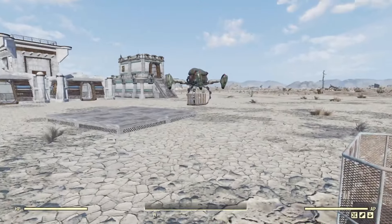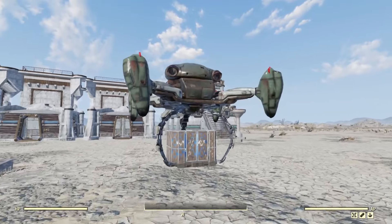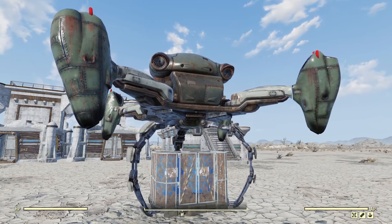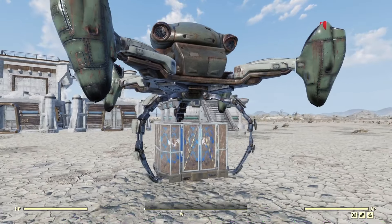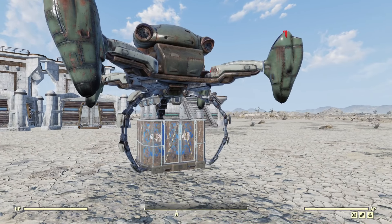This is the control panel that you'll actually be accessing stuff through. You have the actual vertibot here that takes off and lands - that's what it's supposed to be - but you just walk up and click it like a door. It does sit here and hover. I have had people ask this before.